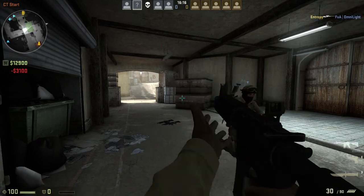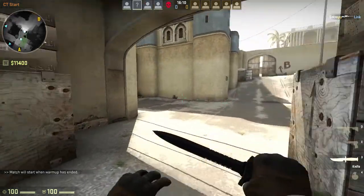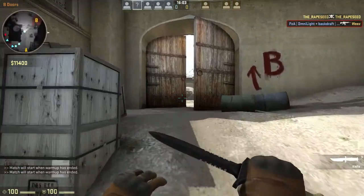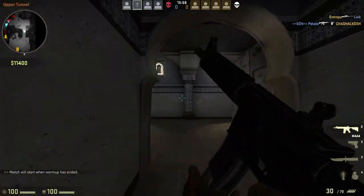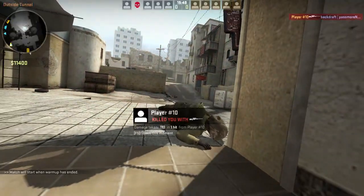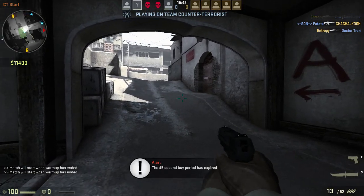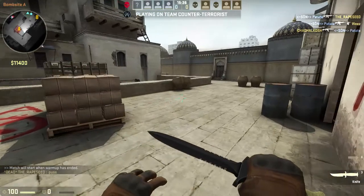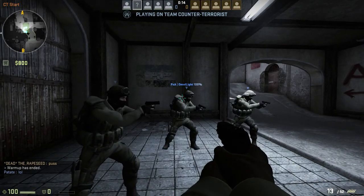Welcome back to Passmorenope. We're gonna play some more Counter-Strike — this time on Dust 2, starting out on CT side. I'll go over my setup real quick: I use a Logitech Elite keyboard, a Func F-10s mousepad, and a Razer DeathAdder for my mouse.